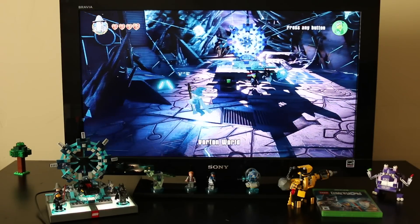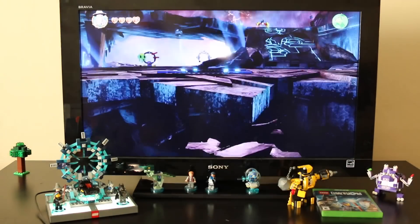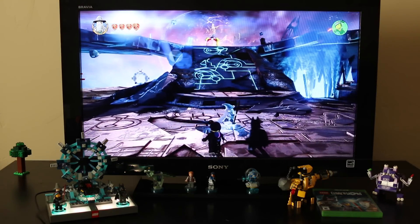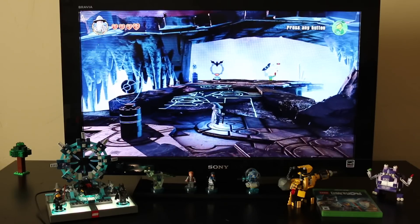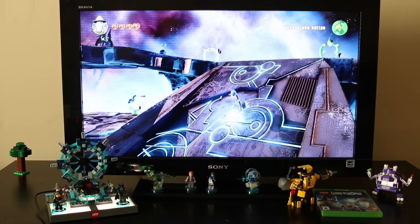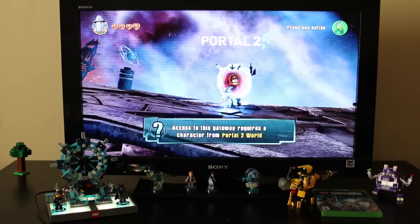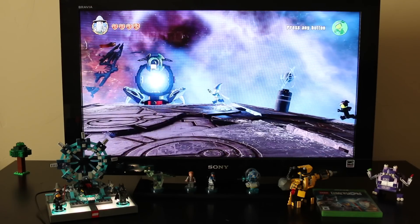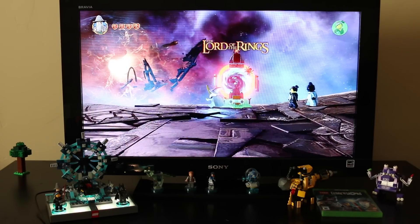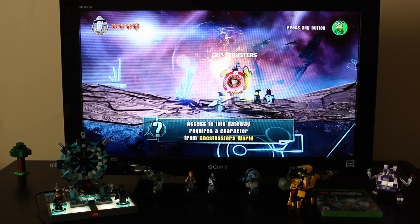Let's take a quick walk over to the area where you're going to use a lot of your expansion packs. This zone pretty much has a portal for every different character that you can get. We've got Batman, Superman over here, and upstairs there's several different portals. This one would be for Wizard of Oz, Portal 2, Ninjago — which is pretty cool that they added that — Lord of the Rings, so Gandalf could theoretically jump in there. Ghostbusters. Just a ton of portals here.